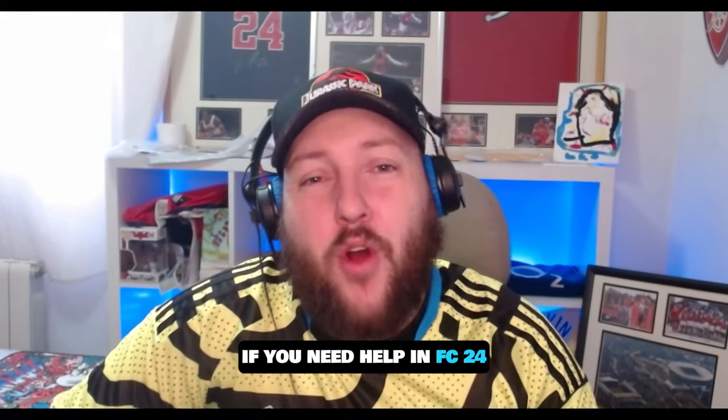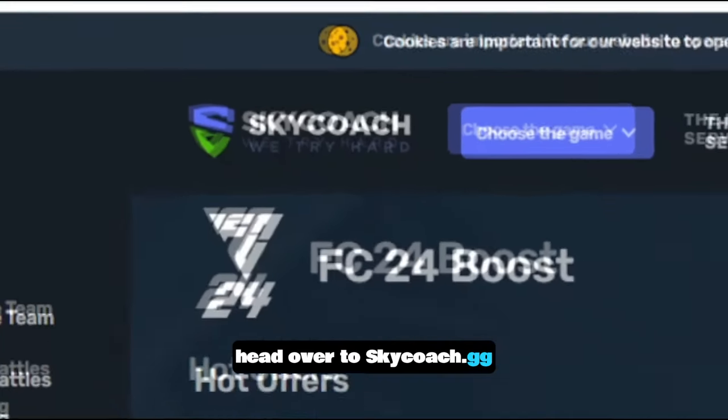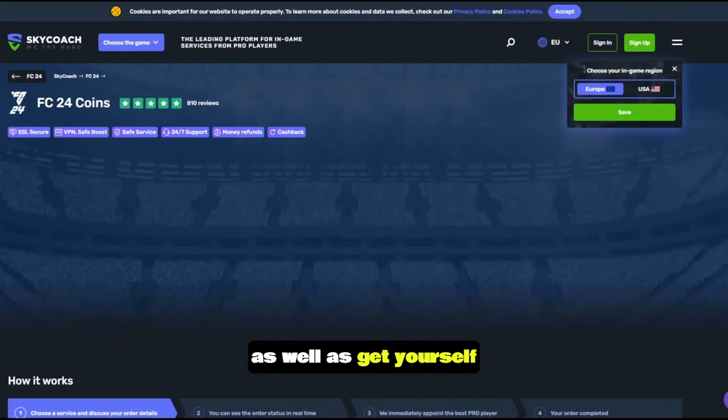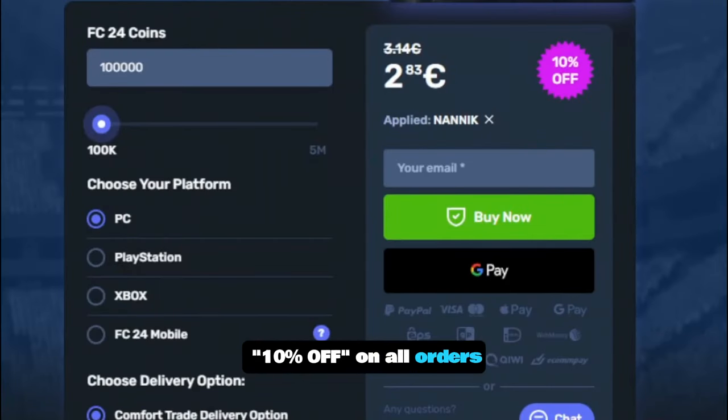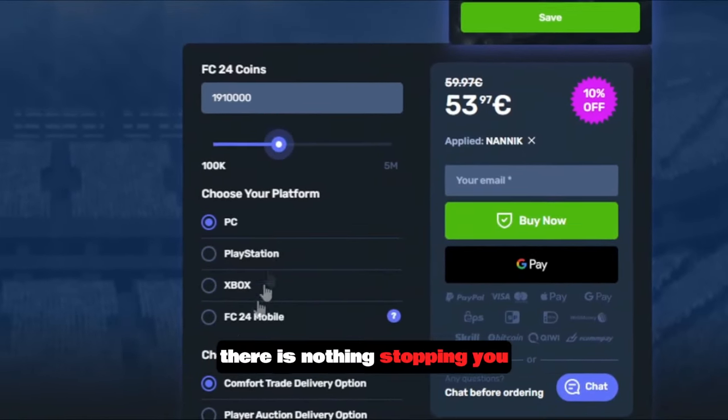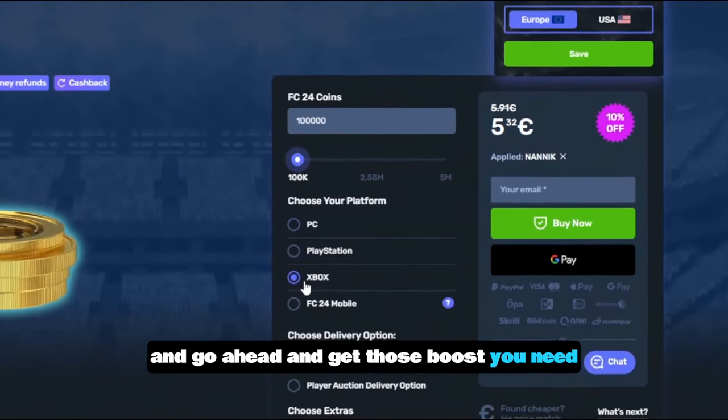If you need help in FC24, I've got the best solution. Head over to skycoach.gg where you can get boost in weekend league rivals, buy FC coins, and get yourself 10% off on all orders when you use code NANIC. Link will be in the description down below. There is nothing stopping you — go ahead and get those boosts you need.